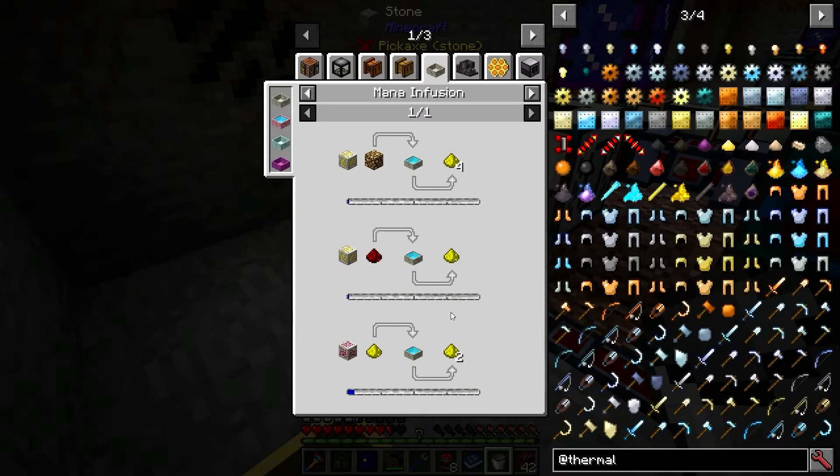With Botania's conjunction catalyst, you can set up automation to automatically keep one of those two-by-two drawers full of glowstone at all times. Then you can take a stack every so often and convert it over to blaze powder, keeping blaze powder stocked all the time — and you can automate that too.